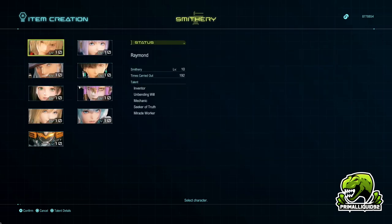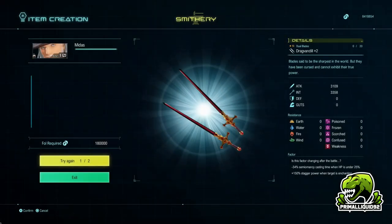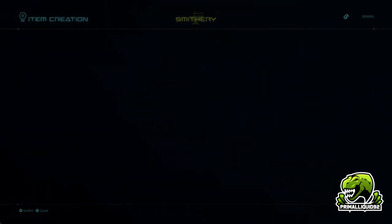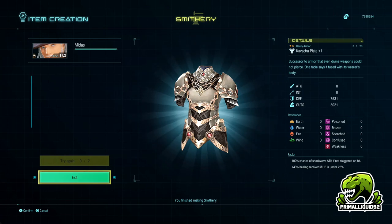Once you have the Philosopher's Stones, we're going to use Smithy on Midas first. The reason we're going to do it with Midas is he is the only one who can create the Kvatcha Plate. This is just the joys of RNG crafting — so we're just going to keep trying again. You can actually save scum this if you are worried about spending so much fol. And there we go — the Kvatcha Plate! 7,500 defense, 5,000 guts. Just ignore the factors; we're going to replace them anyway. It doesn't matter what factors you get on this — they are all going to be replaced. You can save scum your way through if you are worried about fol or your amount of Philosopher's Stones.